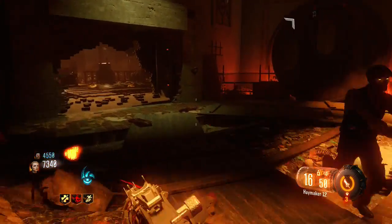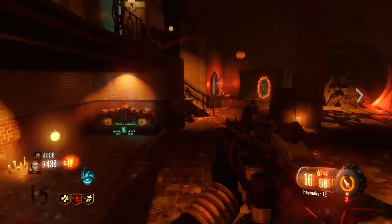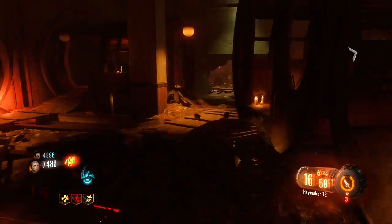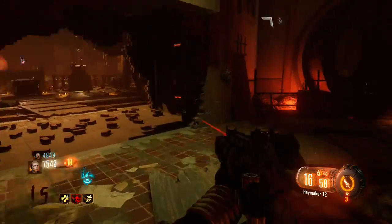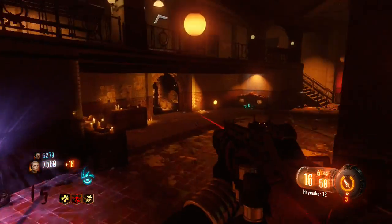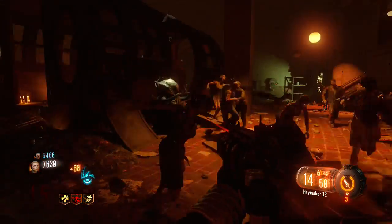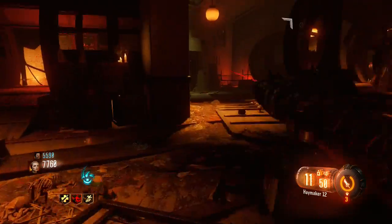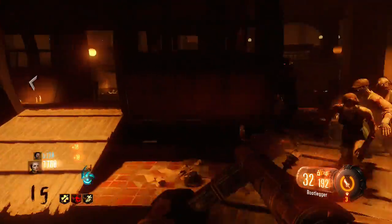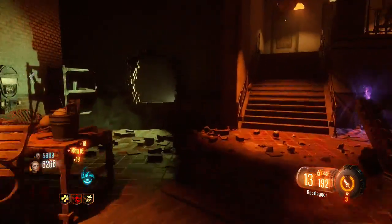This is a possibility for the map, based on the new perk idea that people have been talking about throughout the past couple of days regarding this new Zombies map. Before we talk about this, we have to go back to Black Ops 1, where Double Tap was a perk that basically doubled the amount of bullets you outputted from your weapon, which made killing zombies pretty cool. But the problem was it killed zombies extremely fast.